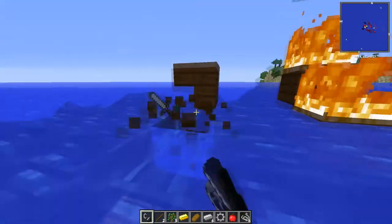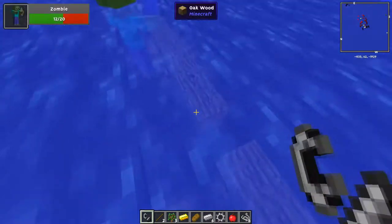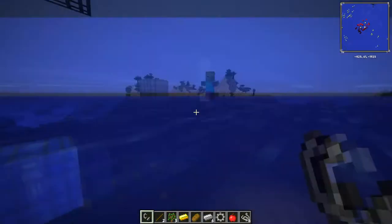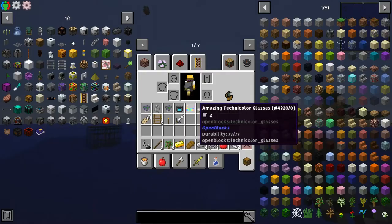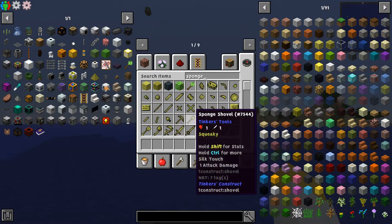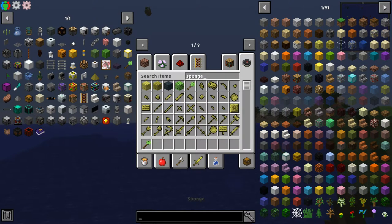Now we start the actual farm aspect, which is extremely straightforward. We have all our spawners. What I recommend is you get out the sponge, which is very cheap.